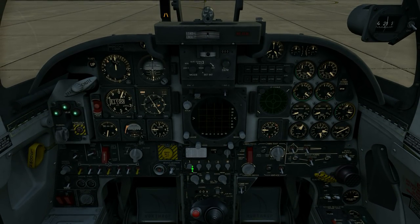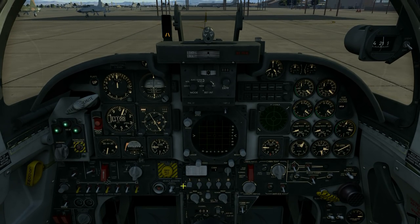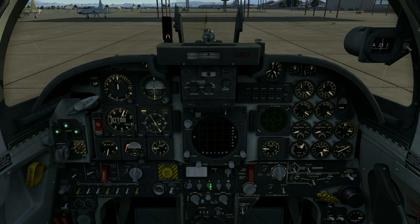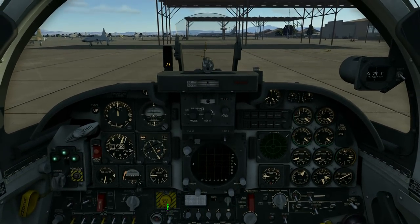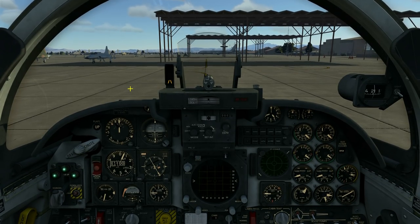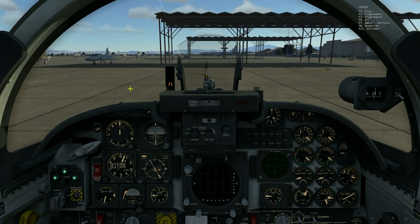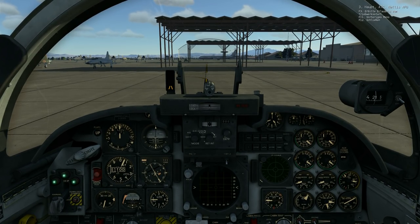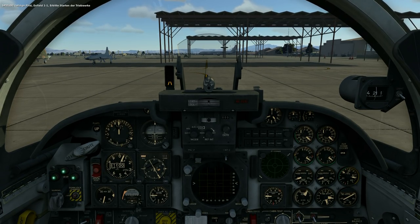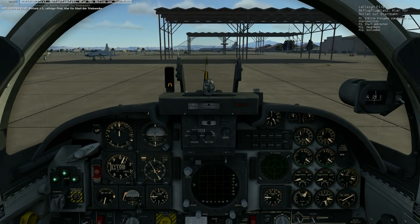We can set the radio frequency for the Nellis tower - this is 254, I think. Let's enable our UHF radio. I actually should have asked the tower if I may start my engines, so let's just do it now - ATC, Nellis, requesting permission to start up. Yes, my mistake - but yes, we may start our engines. Thank you.